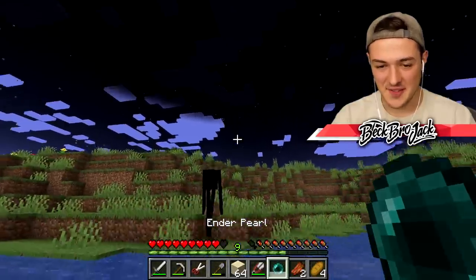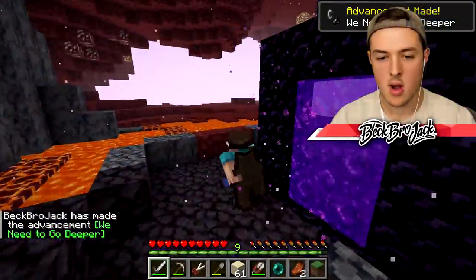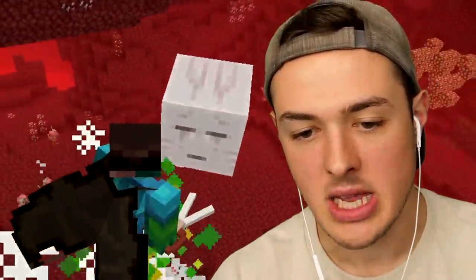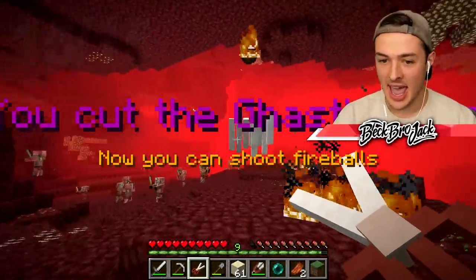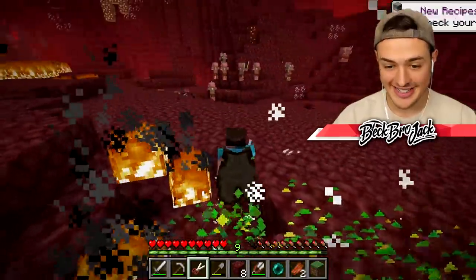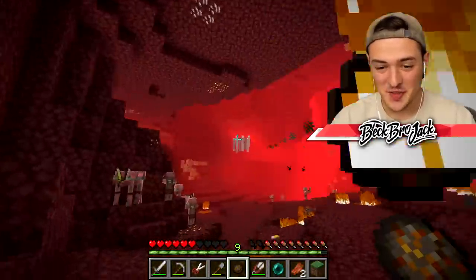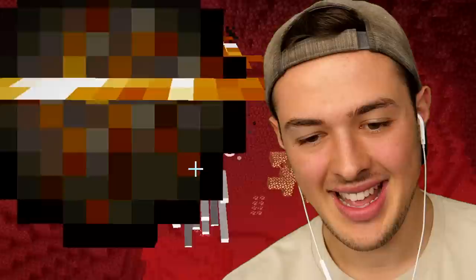There's only one more mob left to find, and in order to get to it I have to go into the Nether. There's one right there at the start — stop shooting me for just two seconds, I just want to cut your body apart. Yes, we did it — we cut the ghast's head! It's just a bunch of tentacles. We got it! It's so tiny. Can I shoot fireballs? Yes, we can spam fireballs! We did it — I'm gonna go think about my actions today.